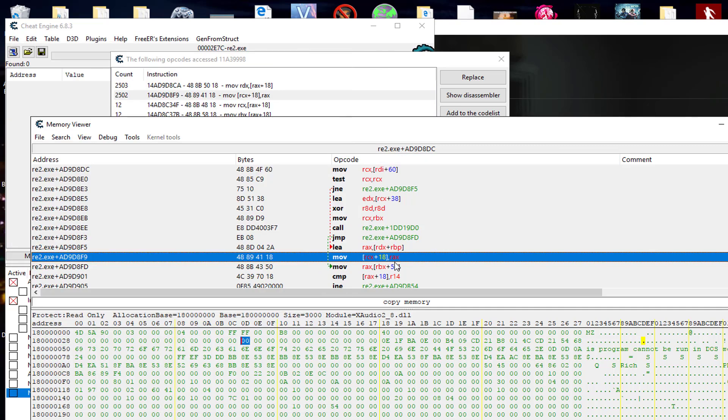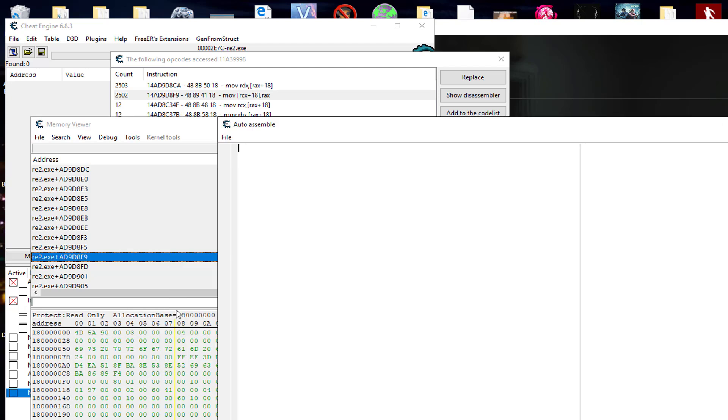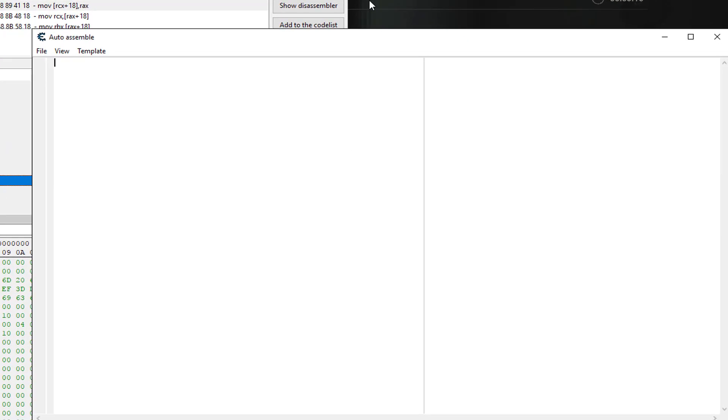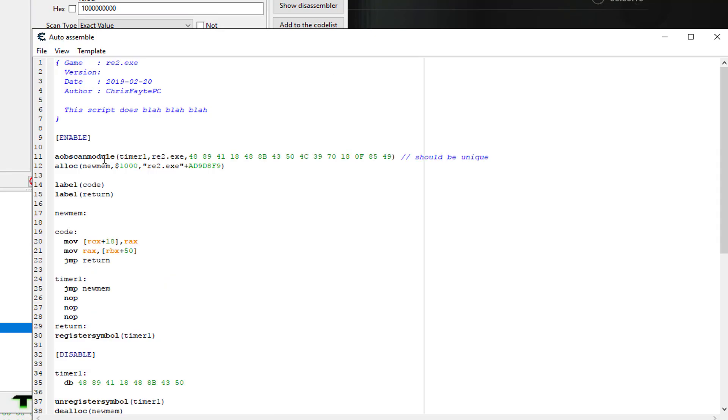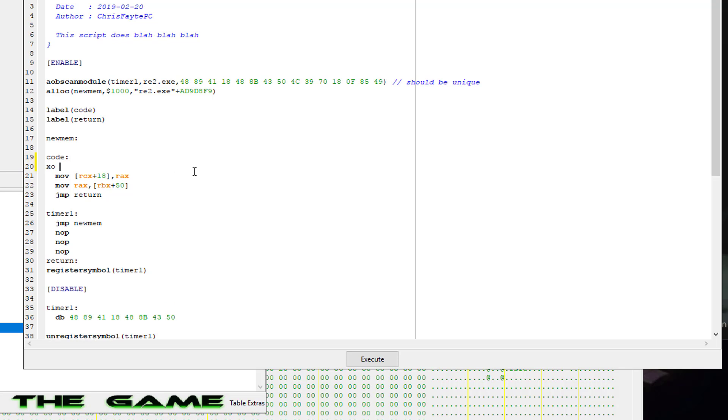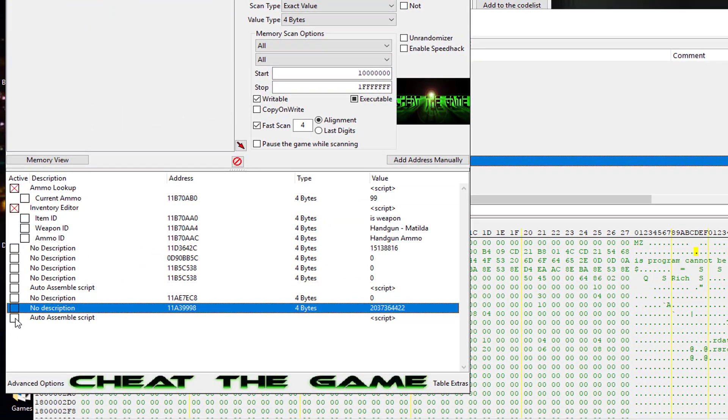Right off the bat I'd recommend just doing an AOB injection copy. We're going to do that and I'm just going to call it 'timer one'. Let it find a unique array of bytes — and it did, very good. You'll probably need to update AOBs as new patches come out, but now you have a game plan for finding this. What I want to do is just see what happens when I XOR RAX with itself — that puts a zero into RAX — just to see if it manipulates the timer.